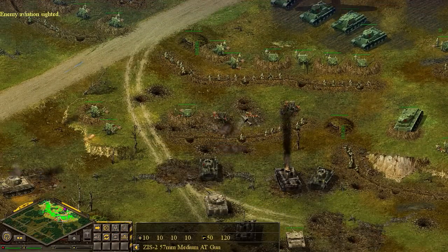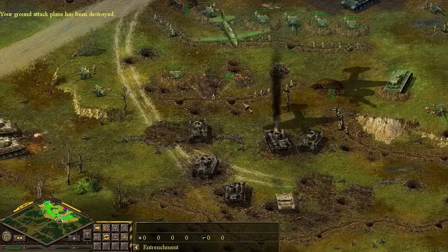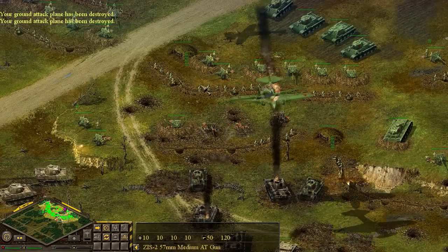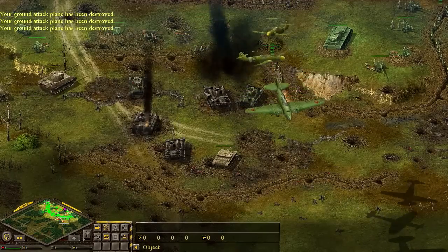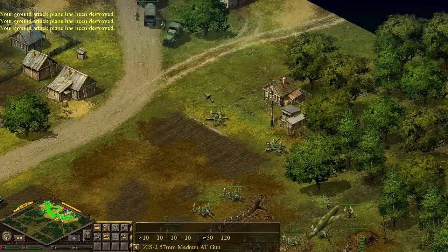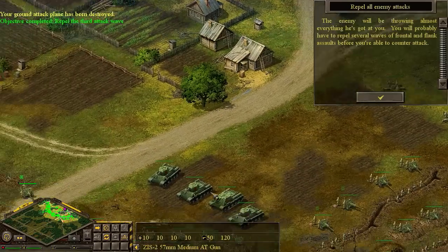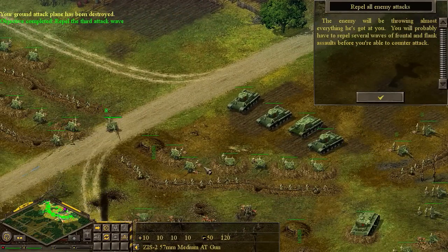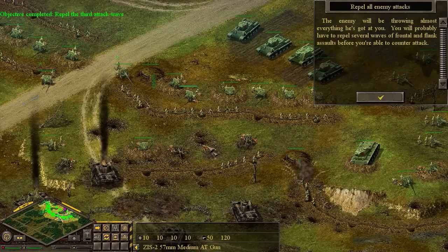We're going to move up some AT guns. It's going to take them a while to move. Ground attack aircraft have been destroyed. German Messerschmitts are up. Hopefully we can shoot them down. They might be a little high for these smaller guns. These 57 millimeters are really for bombers.